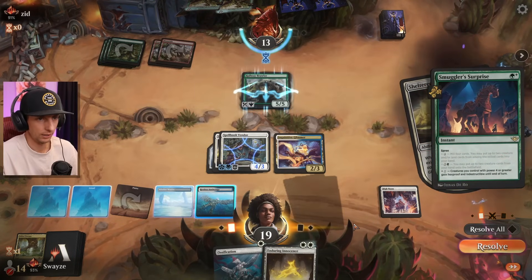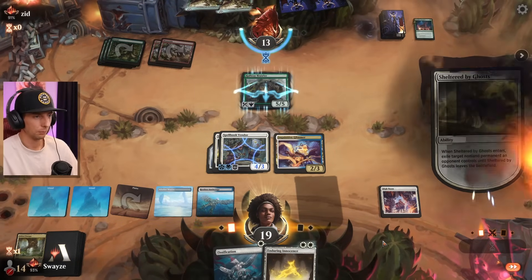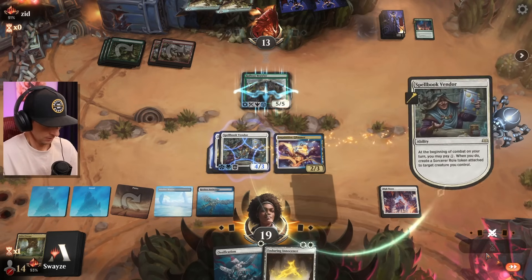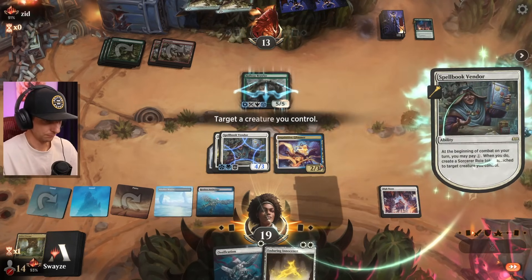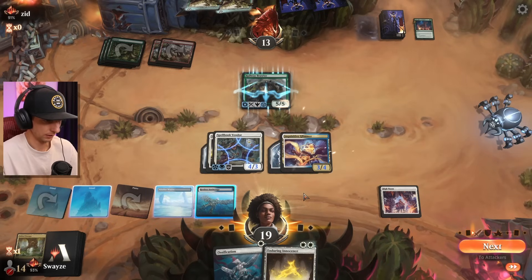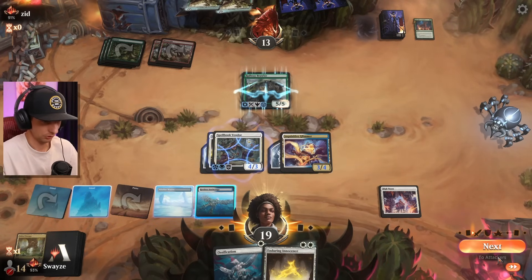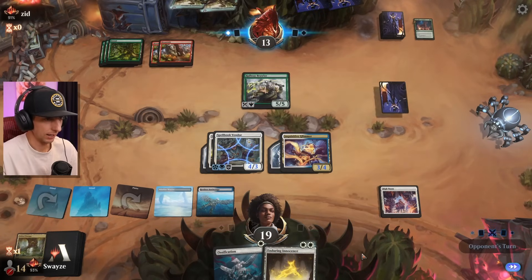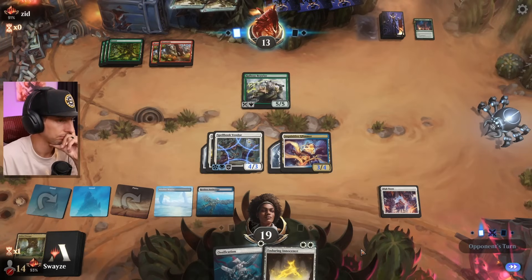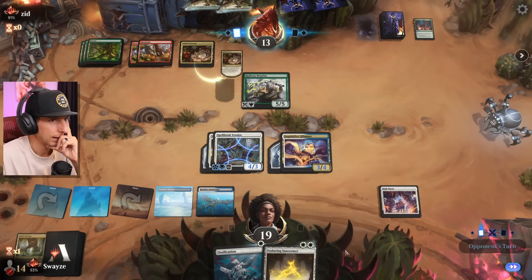They do play the Surprise — we're not actually surprised, we knew that might happen. It does give hexproof — that's unfortunate. That also opens up a little bit for the opponent because they can now drop the Calamity and try to go for that one-shot I was just talking about. That's a huge, huge bummer — they might have got us here.